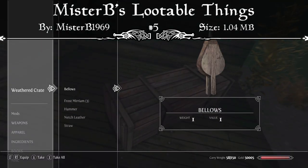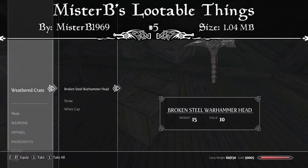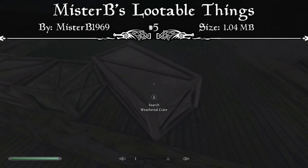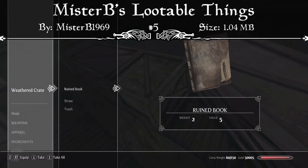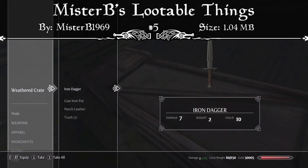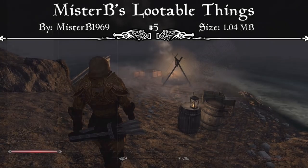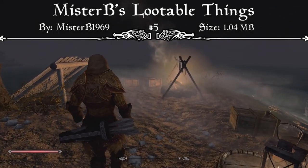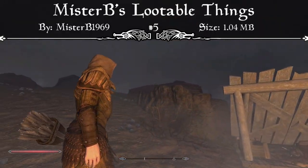I really like this idea for a mod, because there are so many different types of crates in the game that aren't lootable — they're just there and serve no purpose — but this mod actually gives them purpose and allows you to loot them. If you place it higher up in your list, you can pretty much just forget it's there, because it's only 1.04 megabytes. It's such a small mod that gives you access to many more items in the game, and that's definitely why it's featured at our number 5 spot, so I'd recommend downloading Mr. B's Lootable Things mod.